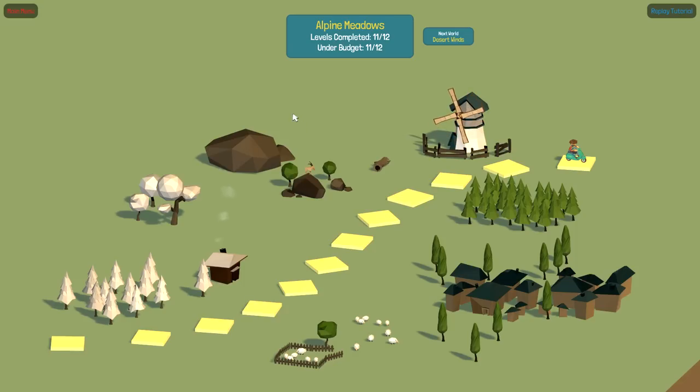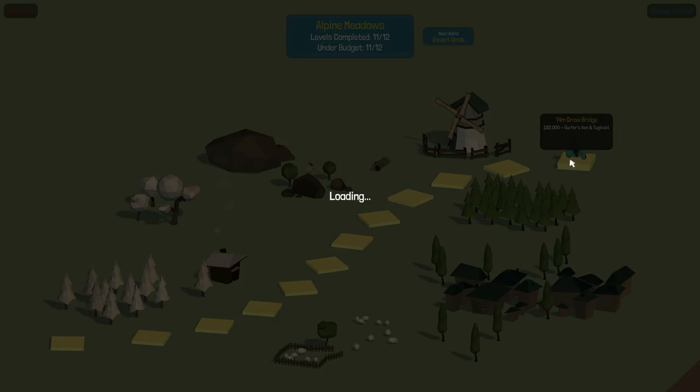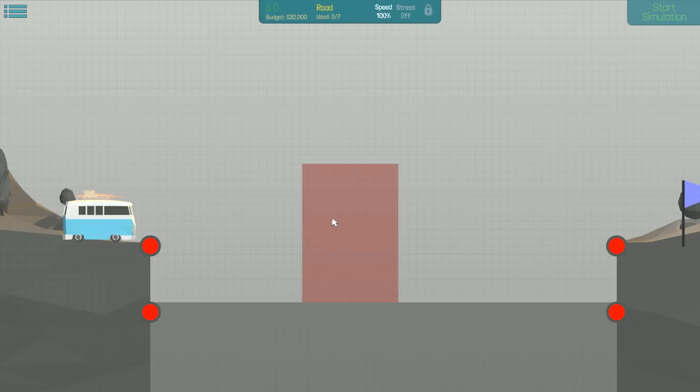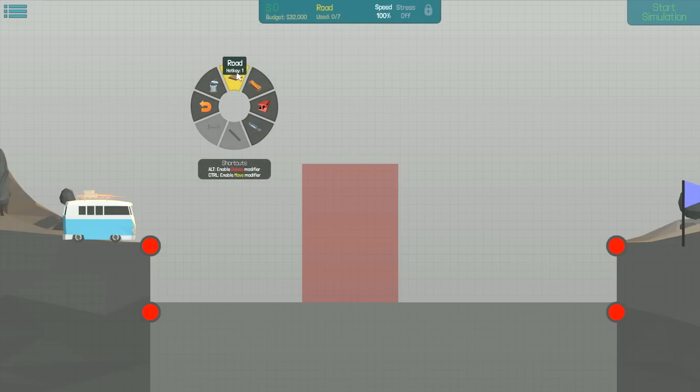Hello everybody, welcome back! This is more Poly Bridge. We're in the last level of the first campaign area, Alpine Meadows - 12 levels, under budget 11 out of 12. We've got a 14-meter drawbridge at $32,000. We need the surfer van and tugboats. I'm really bad at drawbridges.